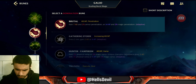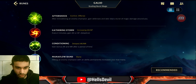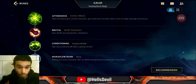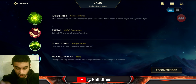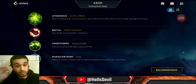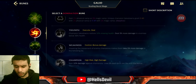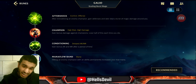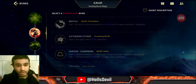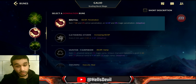For the second rune slot, take Brutal because it's just better in most cases. Take Gathering Storm instead of Brutal only if you don't need magic penetration — for example, against a full squishy comp like Seraphine, Ezreal, Orianna, Evelyn, and Cannon top. You could also take Champion, but I don't recommend it since Galio is a late game champion and Champion makes early game really hard.